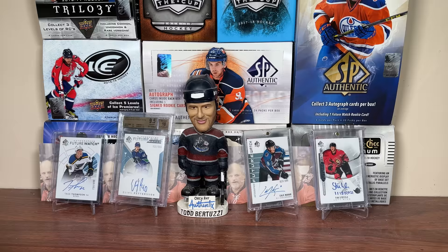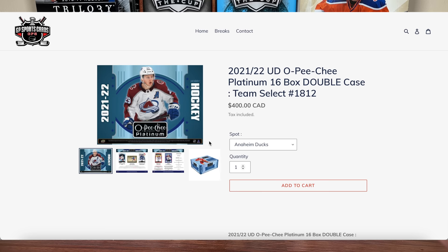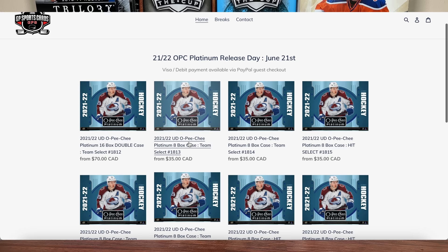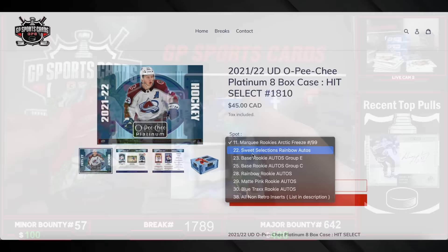Before we get into SPA, this video is sponsored by GP Sports Cards. With OPG Platinum, the big one, finally being out this Wednesday, GP Sports Cards has a ton of breaks available — 8-box and 16-box options. Yes, there are inners for Platinum featuring Team Select, Hit Select, Team Random, and options to be added for Platinum. Multiple waves — that's on gpsportscards.com. Be sure to check out the release date livestream and go pick up a spot while you can. Platinum's a big one, so thank you GP for sponsoring today's video.